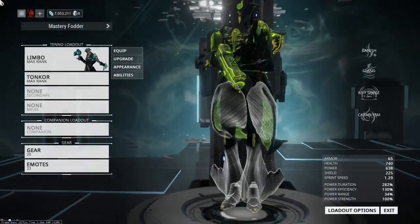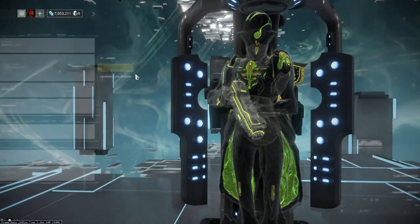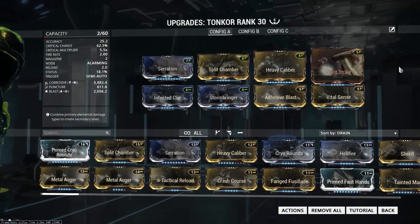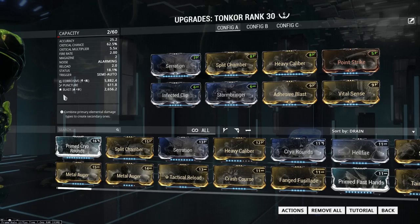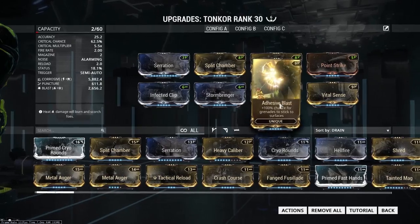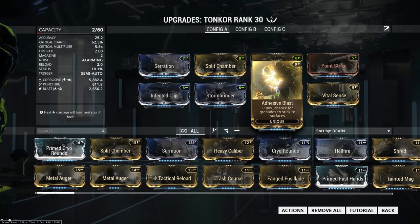Let me just show you my build real fast. So, I added another Forma on my Tonkor — it's six Forma now. I have four Vs, two dashes, and what I did with that is I needed two extra points to put in Adhesive Blast.